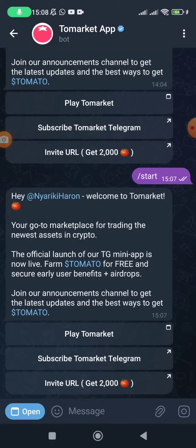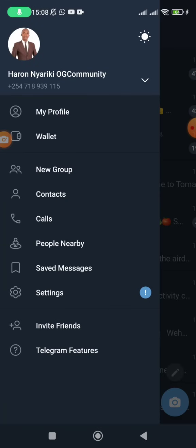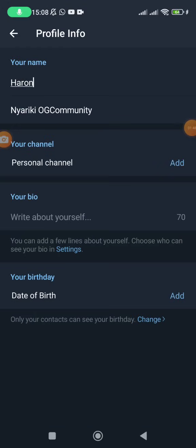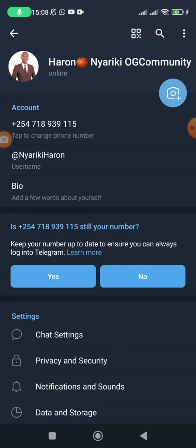Once you've copied the emoji, go back, click on the menu, then click on Settings. Click on the three dots at the top right, then click on 'Edit Information.' After your first name, paste the emoji there. Then click the tick at the top right and it will appear on your profile.